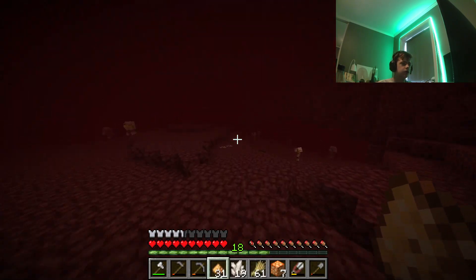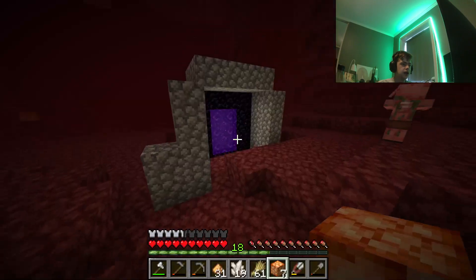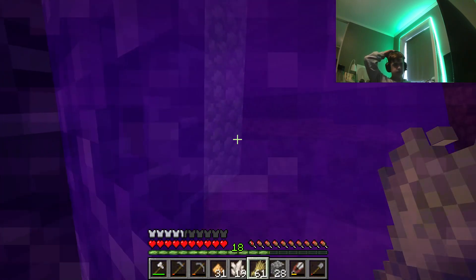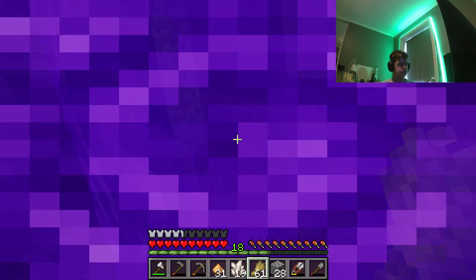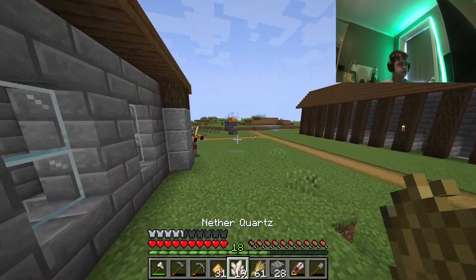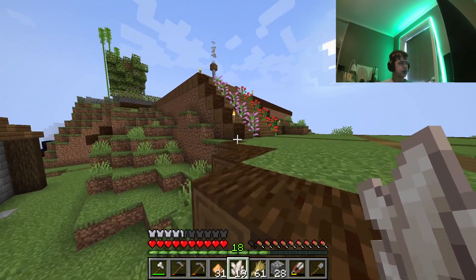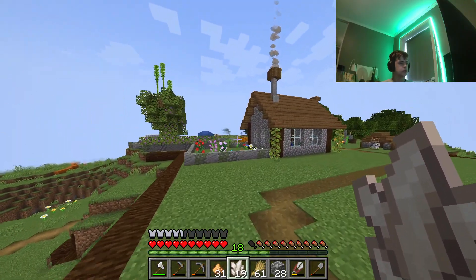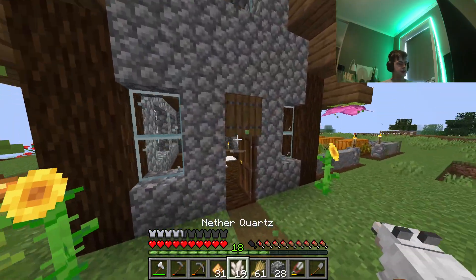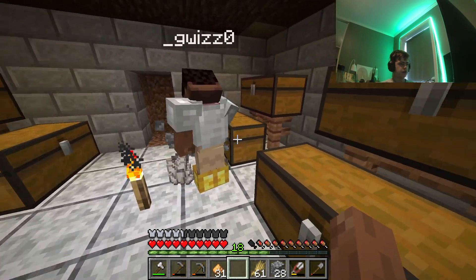Do we have iron? I don't, but I'm going to the overworld. We have to go and find some because I wanted to make those iron doors — or actually, you don't have to, you can just make gates. Yeah, but they just look cooler. Obviously. Here I have something cool for you.